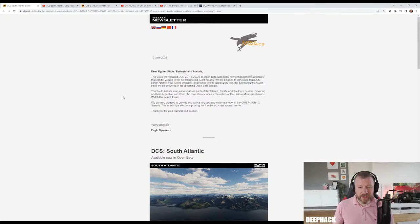Most notably, we are pleased to announce that the DCS South Atlantic map is now available. The South Atlantic map encompasses parts of the Atlantic, Pacific, and Southern Oceans, covering Southern Argentina and Chile. The map also includes a recreation of the Falkland slash Malvinas Islands, depending on which name you use.